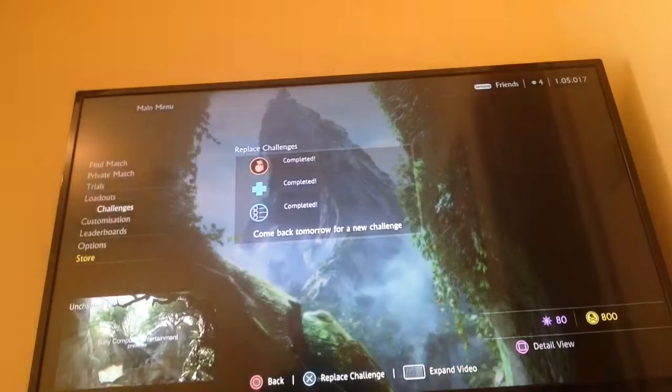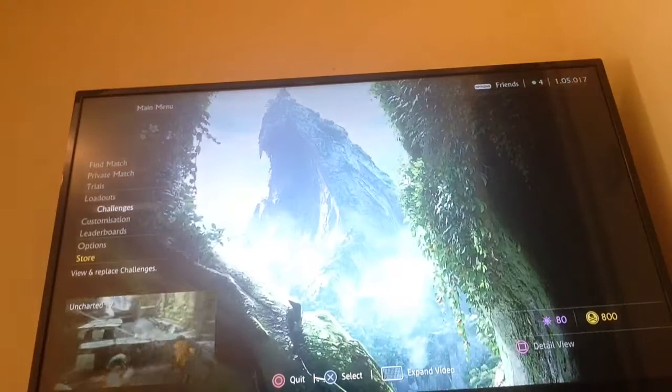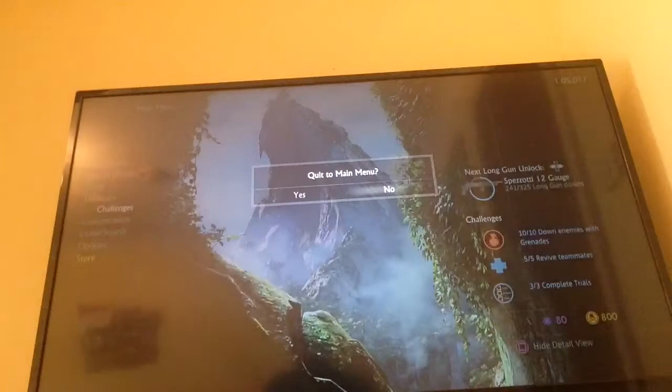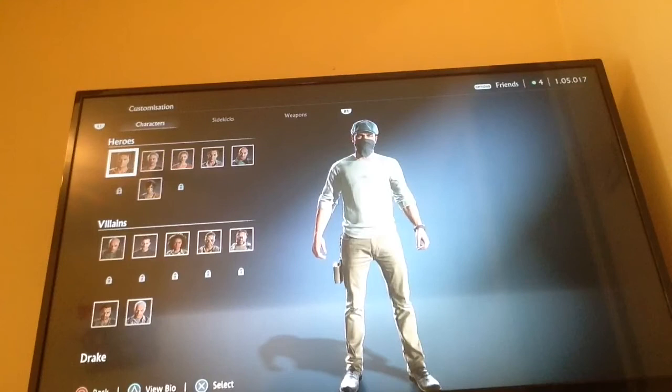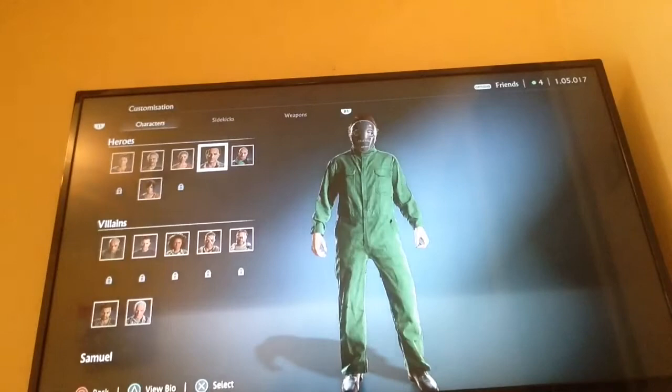There's also a bunch of challenges which are given every day. I've finished my ones for the day here — I believe the top one was to kill a certain amount of people with grenades. The reason for that is because you end up getting points, which you can see in the bottom right hand corner — these currency or relics, if you will — which you can then spend on certain customisation items. So you can buy new hats, new balaclavas, new stuff like that, which I'm not really too fussed about, but some of you might be. Here's his brother Sam — I've made him look like a member of Slipknot.